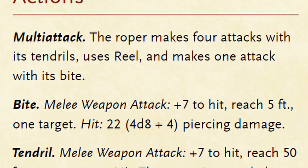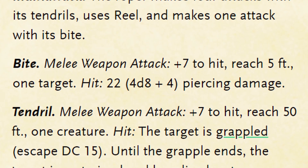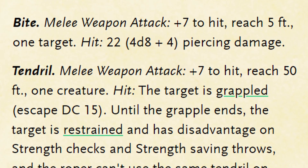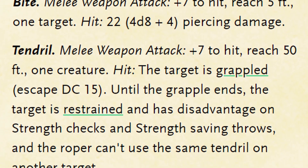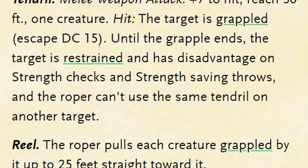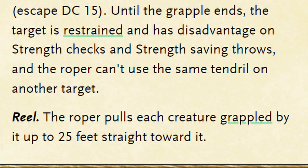In combat, the Roper makes 4 tendril attacks, a reel action, and a bite attack. The bite deals 4d8 plus 4 piercing damage, a potential of 8 to 36. The tendril has a reach of 50 feet and does not deal damage. Instead, anyone hit by it is grappled and restrained. The reel action pulls all creatures currently grappled by the Roper towards it by 25 feet.